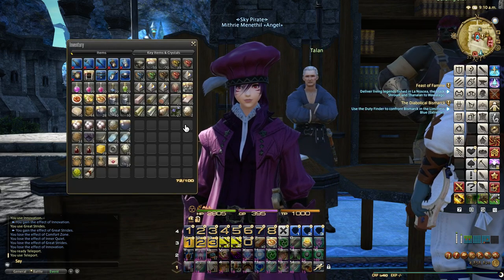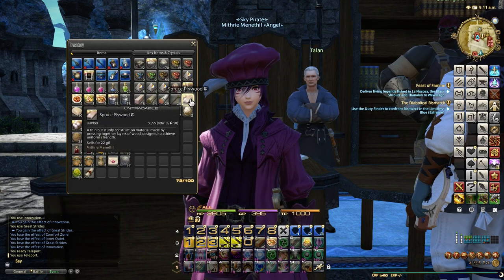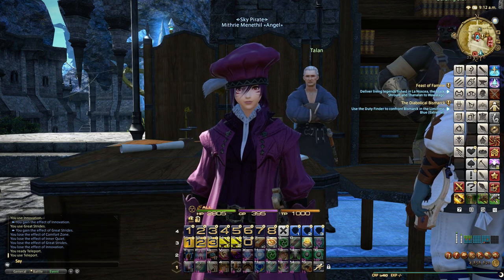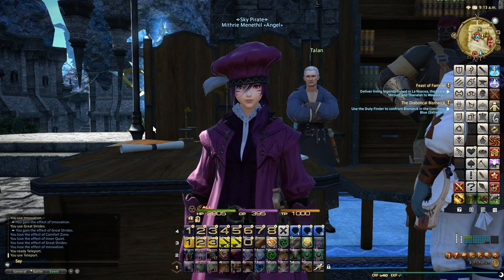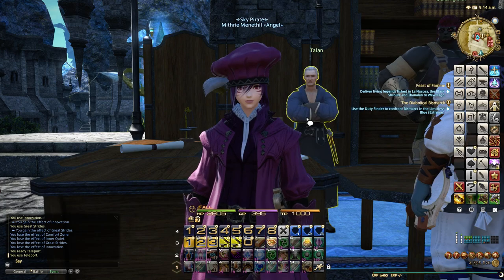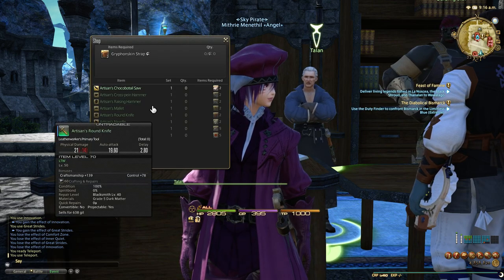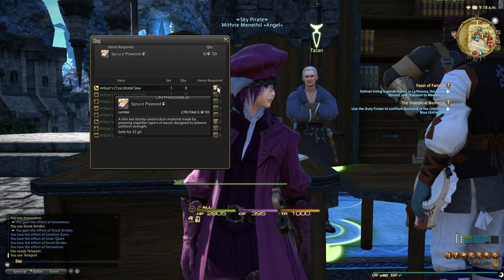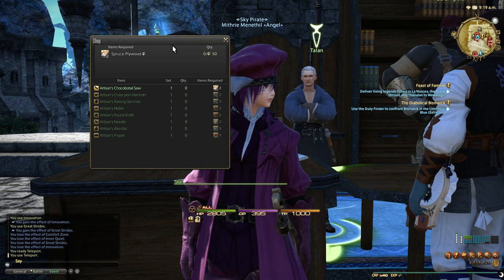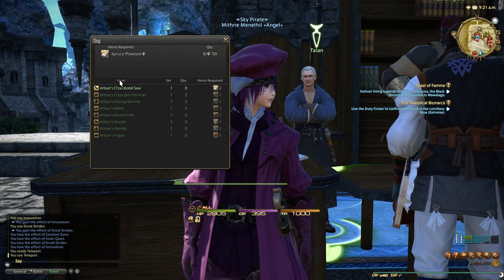Yet again, I'm coming back to this method of spruce plywoods in order to buy tailsaws and get Fieldcraft Demateria and Demi-Demateria. The reason why is because as of patch 3.1, they've nerfed it again. Now you literally just need two plywoods in order to get a saw — whereas originally it was 50, then they made it eight when I made my 10 million gil guide. Now they've made it two.